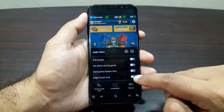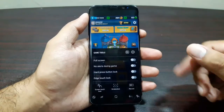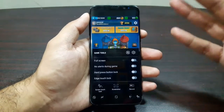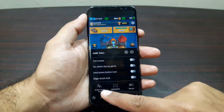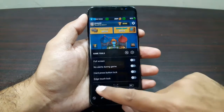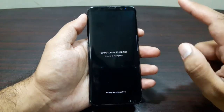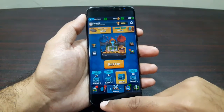You can also set edge touch lock — if I turn this on, the edge of the screen will be locked and you will not have any accidental touches on the edges. Then we have screen touch lock, which will lock the screen. If I tap on it you can see the screen has been locked, and if we swipe on it the screen will get unlocked again.